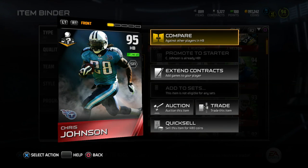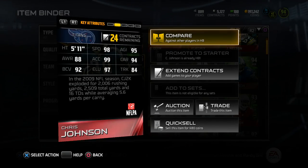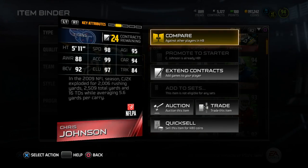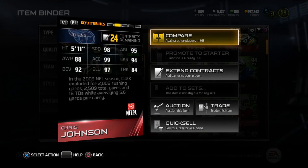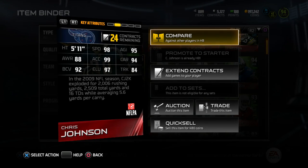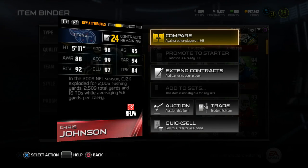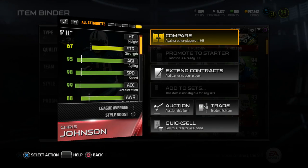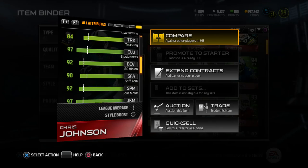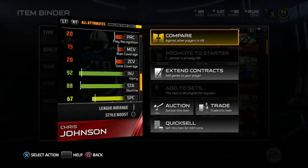Let's check out the back of this card. It's a 5 foot 11, 98 speed, 95 agility, 88 awareness, 99 acceleration, 94 carrying, 92 ball carrier vision, 97 elusiveness, and 84 trucking. In the 2009 NFL season, CJ2K exploded for 2,006 rushing yards, 2,509 total yards, and 16 TDs while averaging 5.6 yards per carry. Checking out the depth chart stats, the obvious standouts are the 98 speed, 99 acceleration, 94 carrying, 97 elusiveness, 97 juke, and 92 spin.